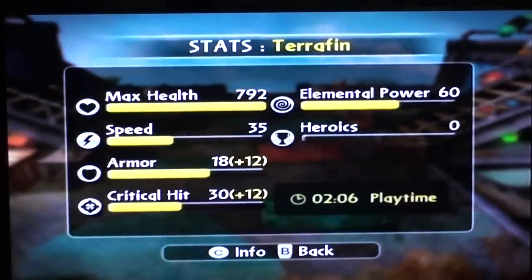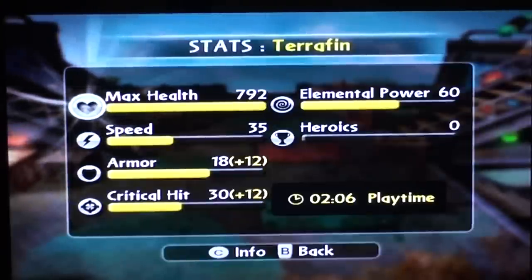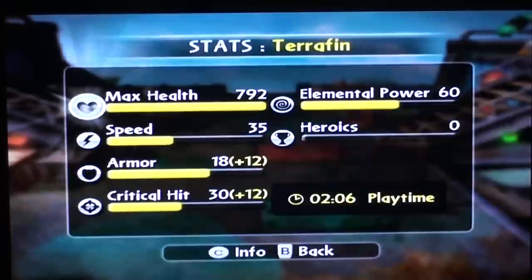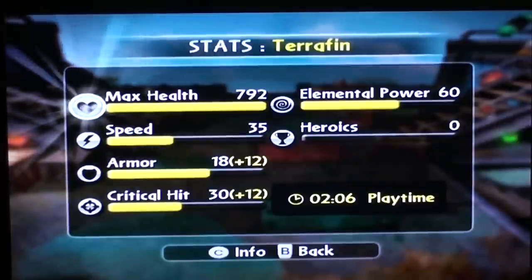Alright, we've got stats. Terrafin's speed isn't the best, but he's got the ground attack to really make his speed excel. We've got armor and critical hit plus 12 because of the unicorn hat. You get it in the hat shop.